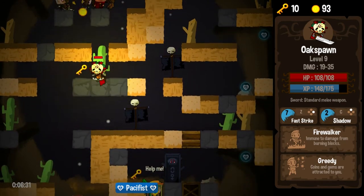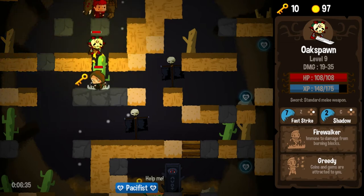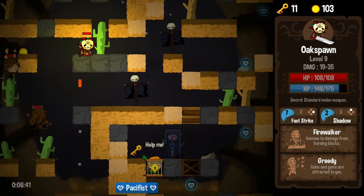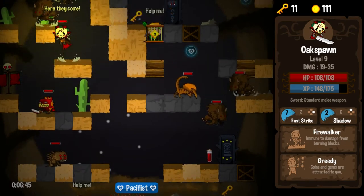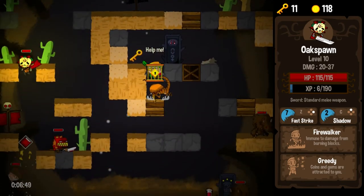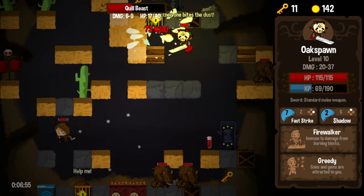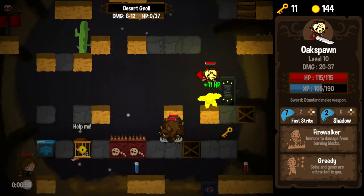So the thief — we definitely want to follow him around. Again, Greedy is going to make the thief a lot more valuable. We should get every single coin that the thief spawns. We want to make sure that we keep our thief alive, though. Making sure we're getting every single coin, and there is the gem. So now the thief's just going to do a little work for us. Nothing wrong with that at all.